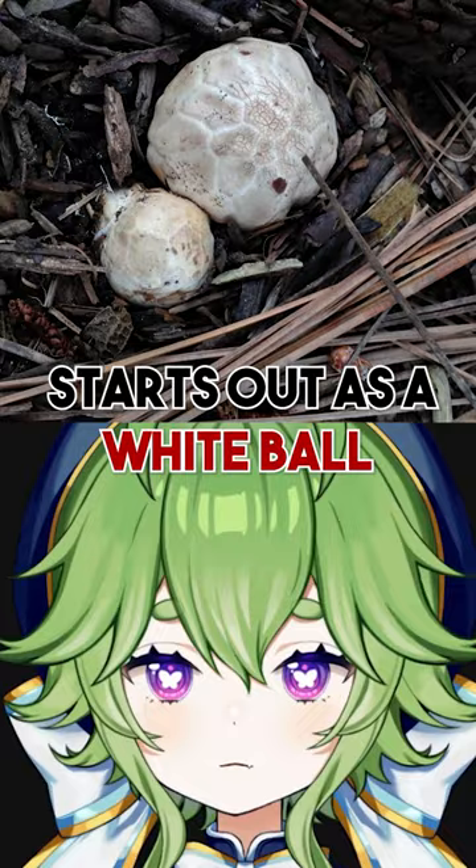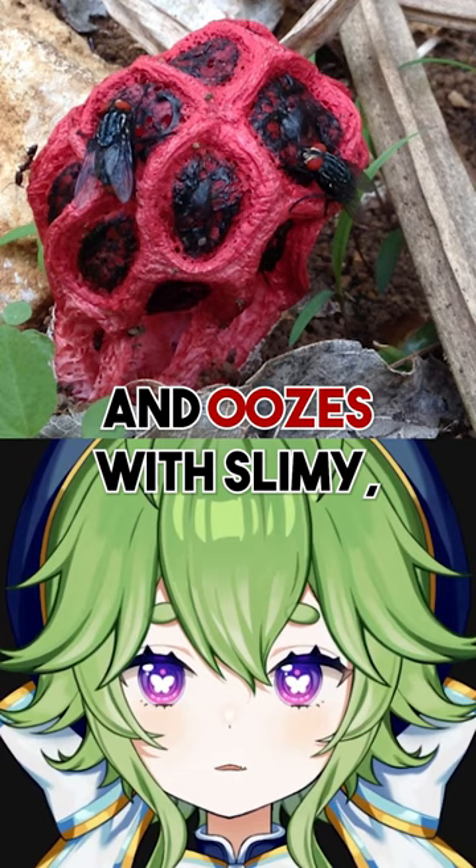But when the geometric reddish structure emerges, it fills with poisonous spores and oozes with slimy, foul-smelling green gleba, which flies and other insects love to eat and roll around in, fulfilling the stinkhorn's unique method of spore dispersal. It emerges for only 24 hours, making this alien fungus a sight to behold.